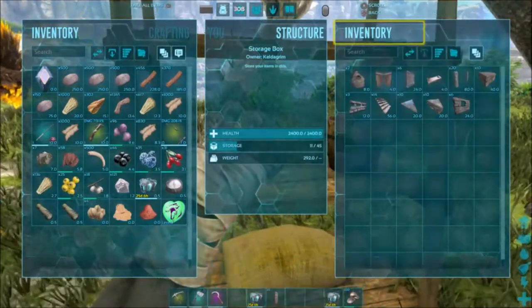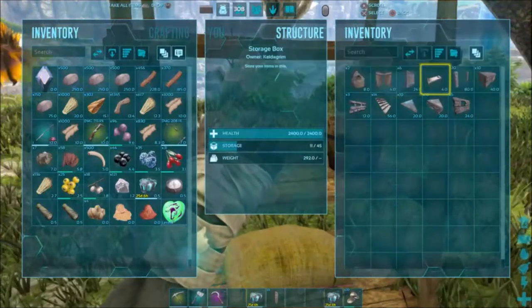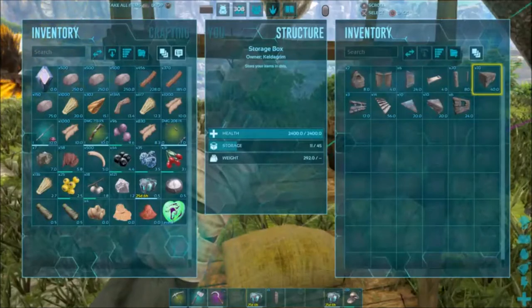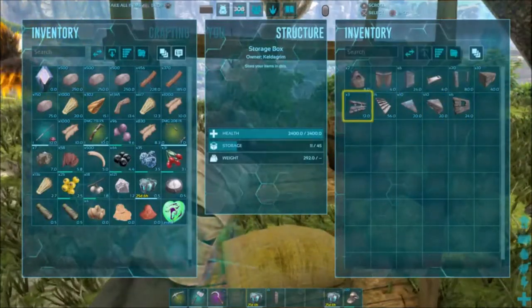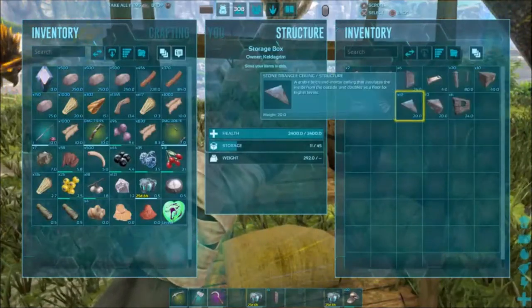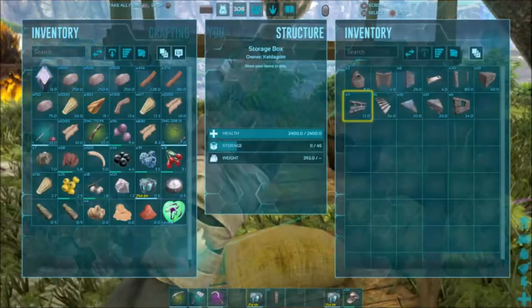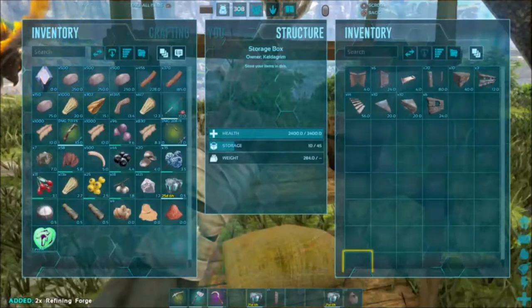Let's see — we've got a couple forges, double doors, windows, a bed, some double door frames. Those are gonna be interesting — I'll show you what they do. Stone foundations, some railings, some stairs, triangle ceilings, triangle foundations, and some window walls. So let's go ahead and get things going here today.